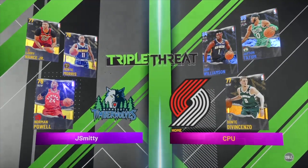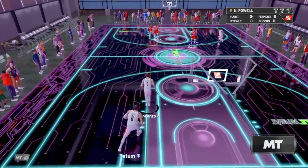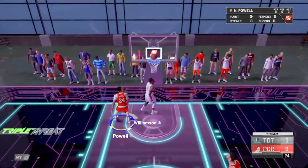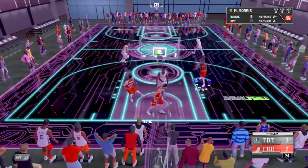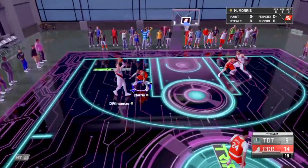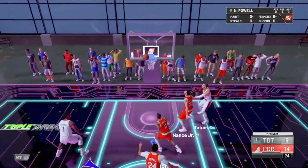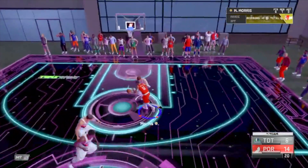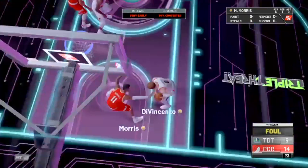There is a 3-on-3 option where you take 3 of your best players to earn coins, but again the game picks a computerized opponent with 3 really good players — Zion Williamson, Dante DiVincenzo, and Jason Tatum against Larry Nance and Monte Morris. It was not a good matchup, and again it just feels like you hit a wall early and it's hard to get over.